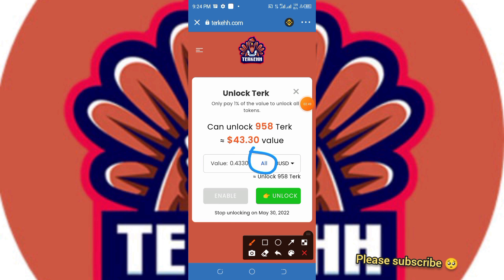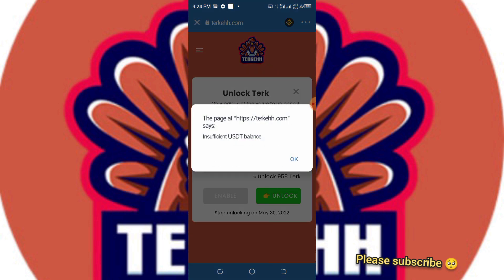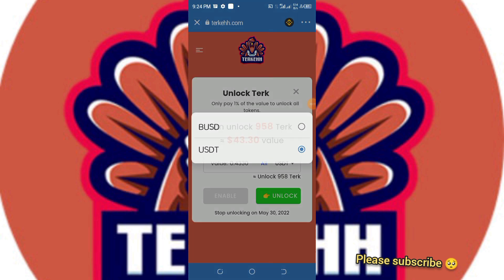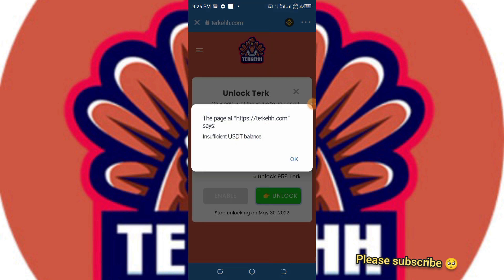I clicked on Unlock — it's not working. It says 'Insufficient USD balance,' which we still don't understand. So this is not working at all. I just used my BNB to enable it, but it's not swapping — you still cannot swap it.